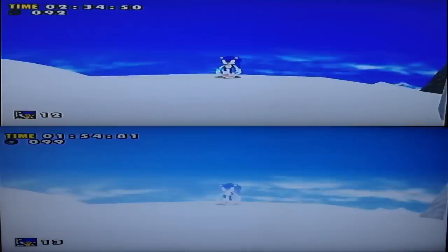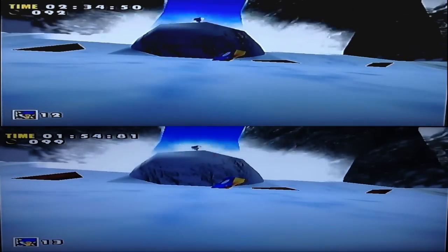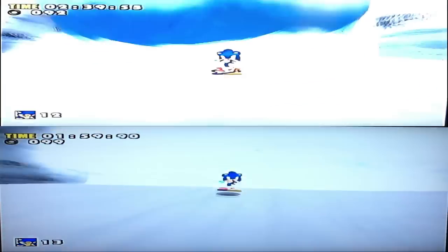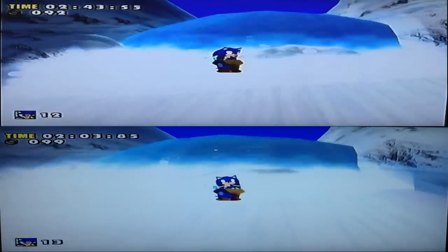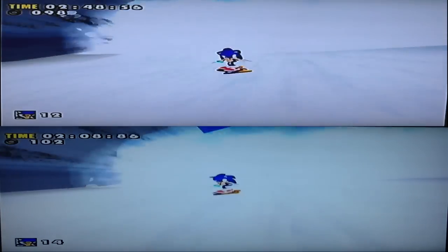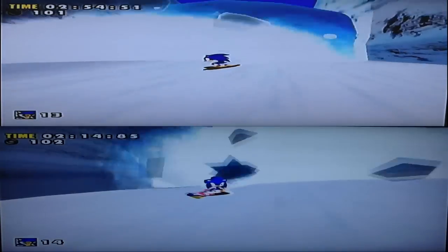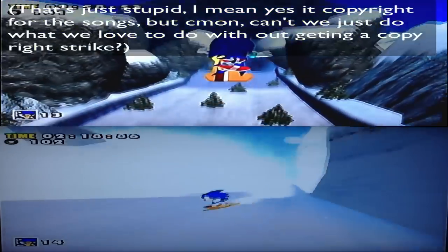Here we go with the snowboard scene, where we race down the hill because of this avalanche. There's not really much of a difference here, but as we get to the next set of footage, you will notice a big difference where we meet Knuckles. I just decided to add this scene in because it is an action scene where I am racing down a snowy mountain, trying to race away from the avalanche.